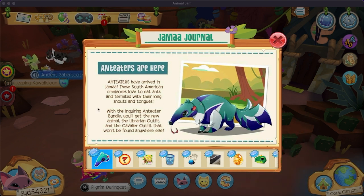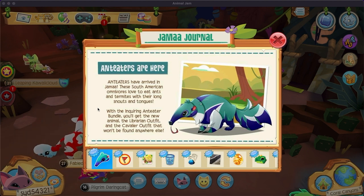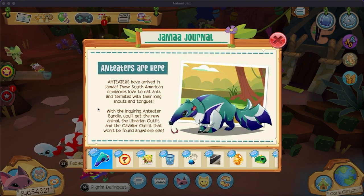Anteaters are here! Anteaters have arrived in Jamaa. These South American omnivores love to eat ants and termites with their long snoots and tongues. With the Inquiring Anteater Bundle, you'll get the new animal, the librarian outfit, and the cavalier outfit that won't be found anywhere else.